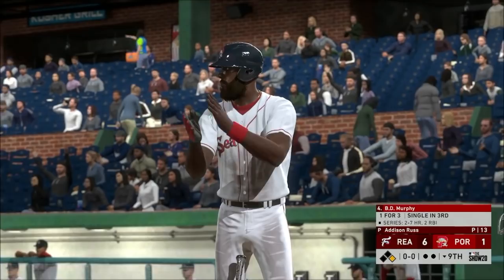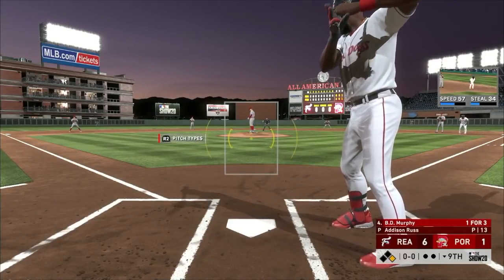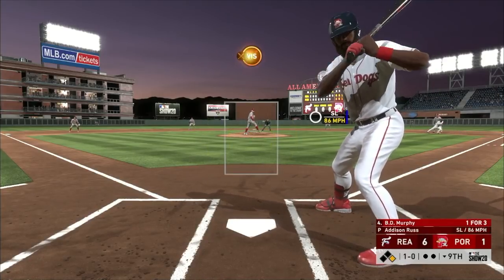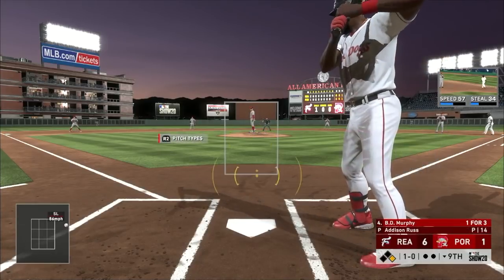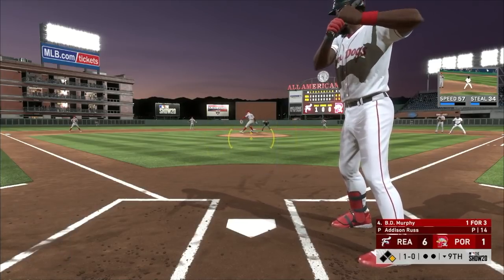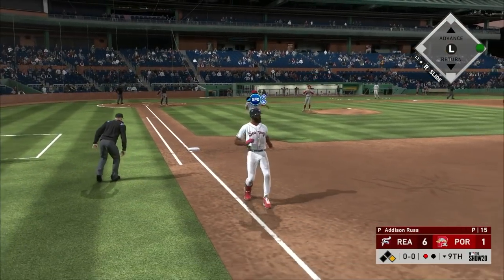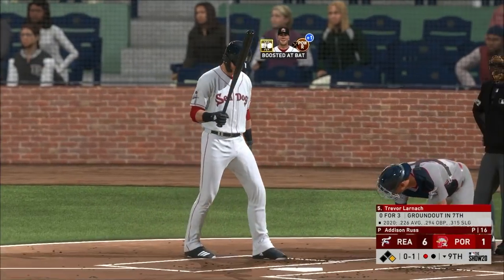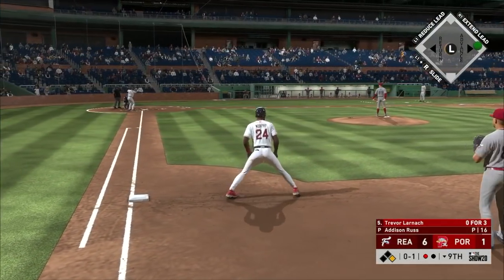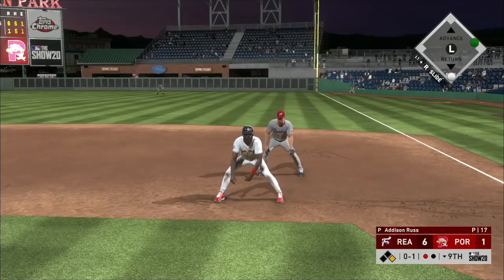Bottom of the ninth, Redding has taken off - it's a 6-1 game at this point. Unfortunately you have to assume this game is a loss for us, but BD still wants to improve his personal performance. BD gets on base - the relay not in time as he beats the throw. Most of the time if you hit it right back up at the pitcher, you're good. Trevor having a rough game, oh for three - it doesn't matter, we're losing.